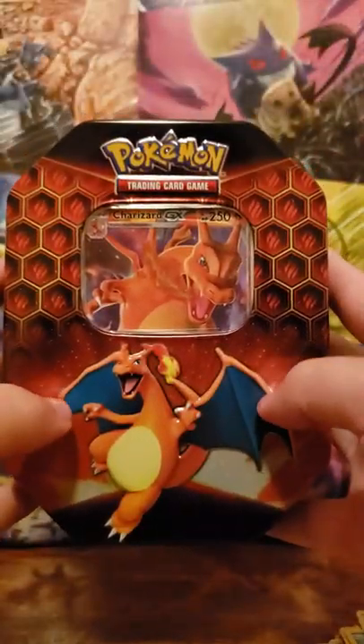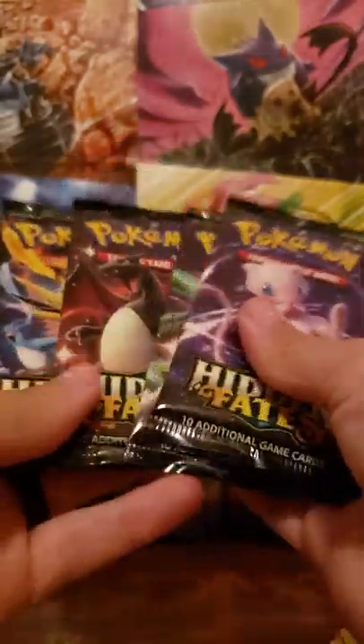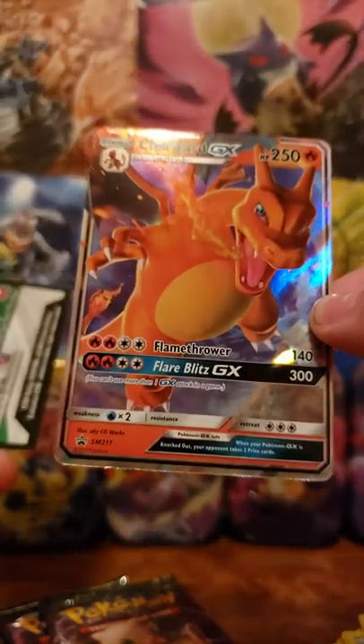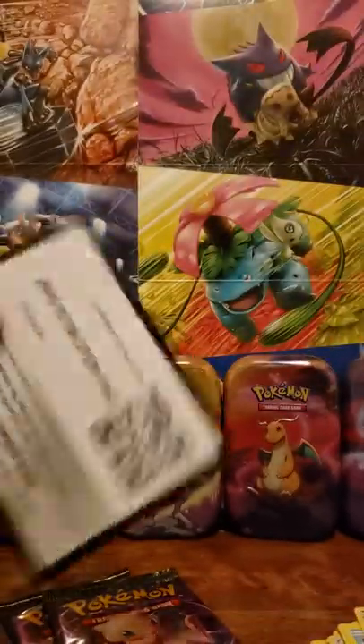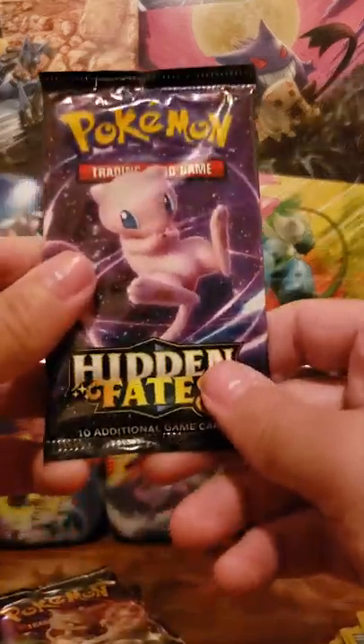Here's the redemption — the Charizard tin, let's see what it can do for us. Four packs. There's that Charizard GX card — very minimalist design like I mentioned earlier. Here's the code card for that. Let's get into these packs — last tin for the day, last four packs.